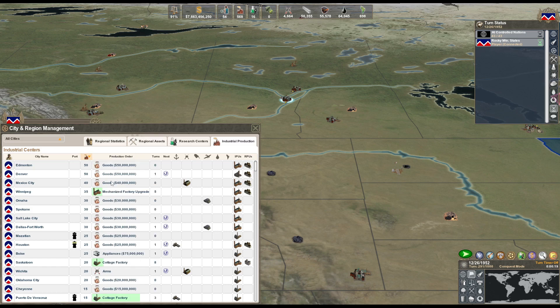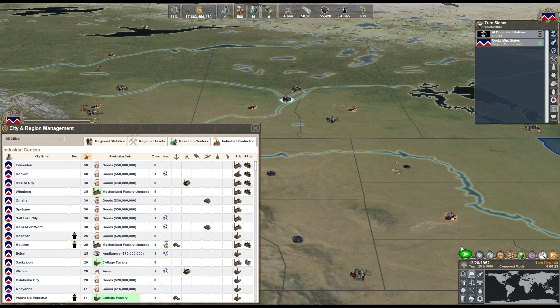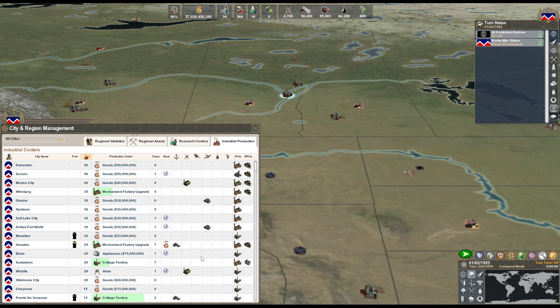Mexico City - do Houston first. Those will both be done in seven turns. We got 34 people. We'll be able to afford another factory next turn.